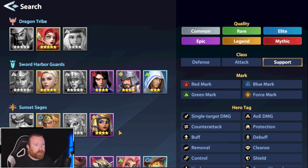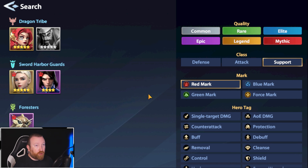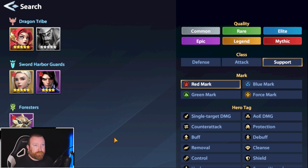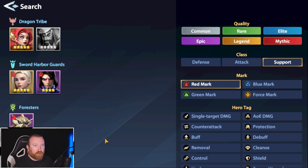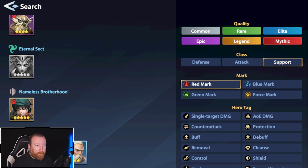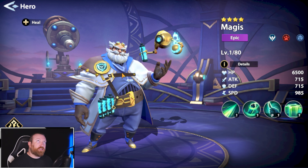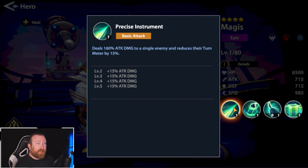Let's go over this in the gallery. Going by Red Mark, you have Katherine here, and that's about it — Whim is actually a defense hero, a little different than support. So we're going with Magus.